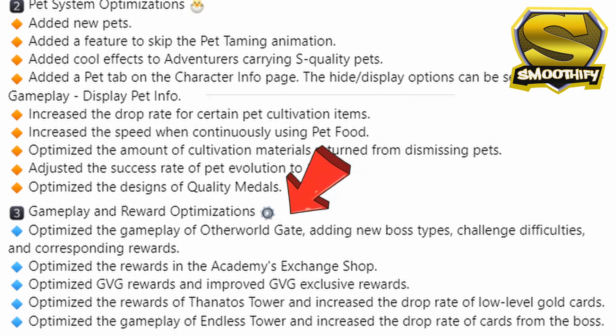On to the next update, which is the gameplay and rewards optimizations. The Otherworld Gate will now have new boss types and it seems that this instance will become a little more difficult compared to before. Although they haven't noted if there are new rewards for this instance, I will just have to wait and see once we run it in our guild and create a video about this optimized gameplay.